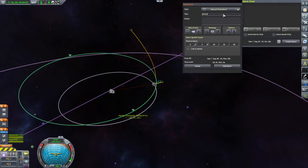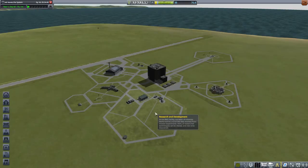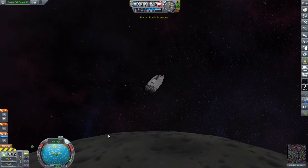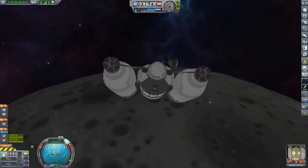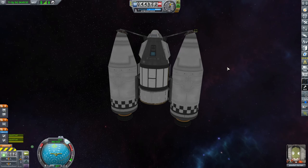Right now we are setting the alarm for Jebediah Kerman to be leaving the Kerbin system. And with that I am going to say thank you very much for joining me for this adventure. I will see you next time where we're going to let Jeb disappear out of this area, go get some sun science, and see where he ends up after that. See you then — bye!